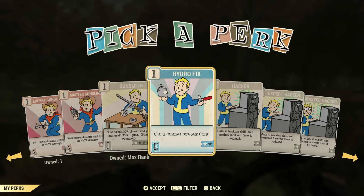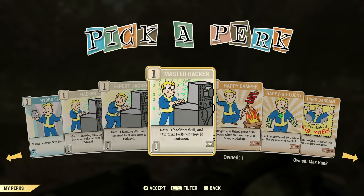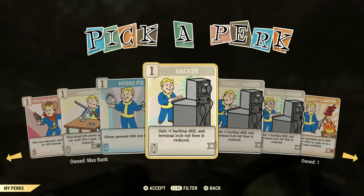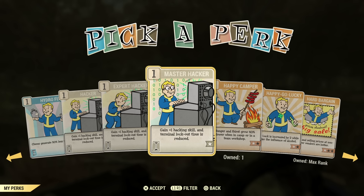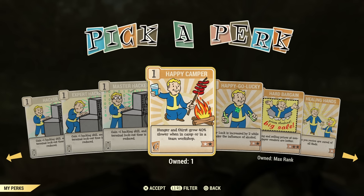Hydro Fix is not a great perk — purified water is so easy to get. Lockpicking and Master Hacker are pretty much useless in my opinion. I'm going to get into that when we get into legendary perks, because there is a legendary perk that basically combines hacker and lockpicking. Do not get Hacker — do not get Expert — unless you absolutely can't find another way to get the legendary perk.